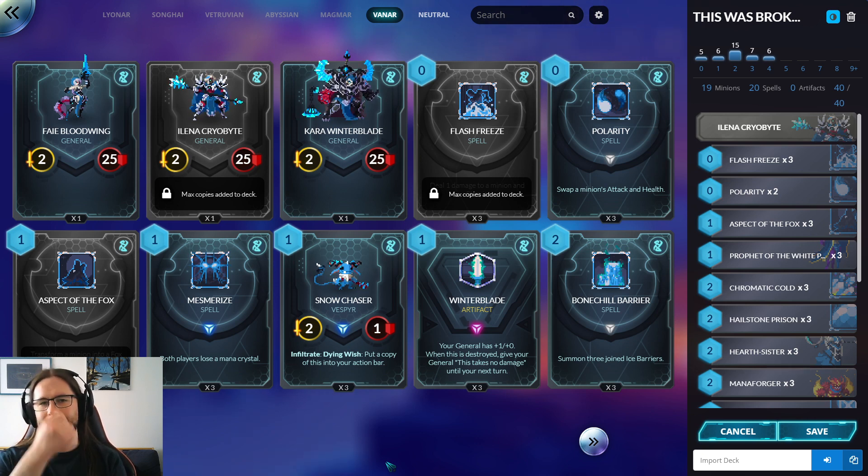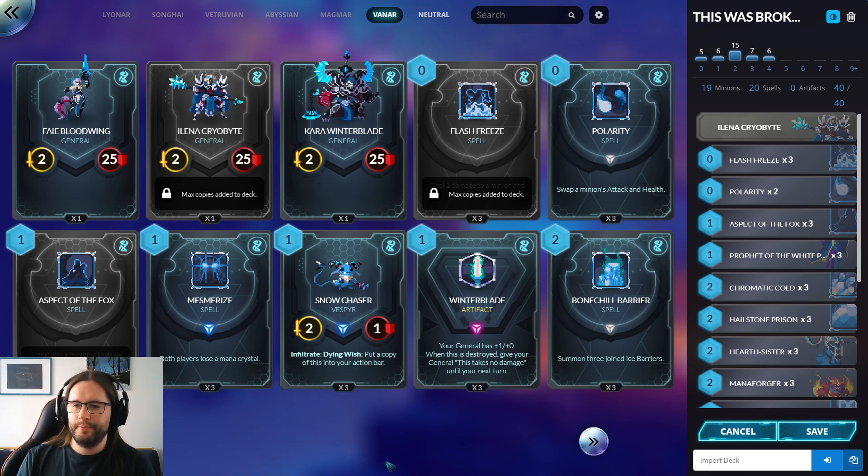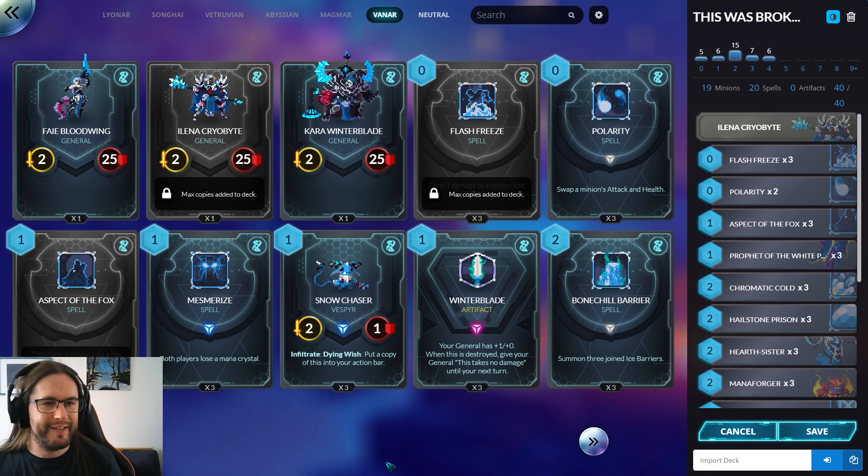There was one other top deck which was Magmar Midrange with Lava Slasher and a little bit of Golem synergy, but mostly it was just a midrange deck. That was strong as well but much simpler to play. Given that a lot of those Arcanists don't exist in Duelist 2 but you do draw two cards a turn, I thought I'd give it a go. So this is Arcanist Vanar.